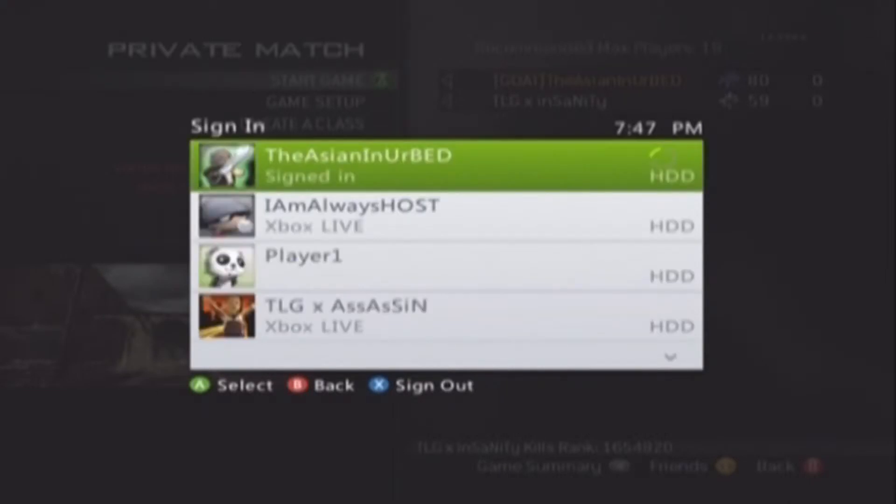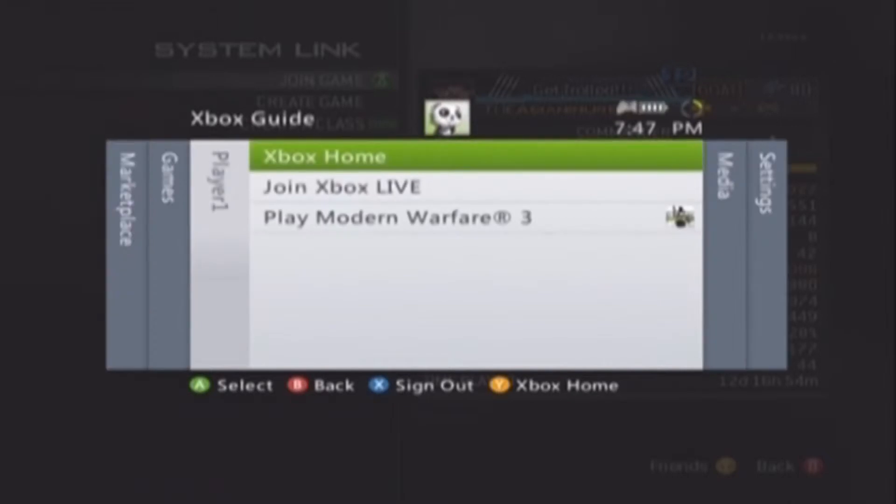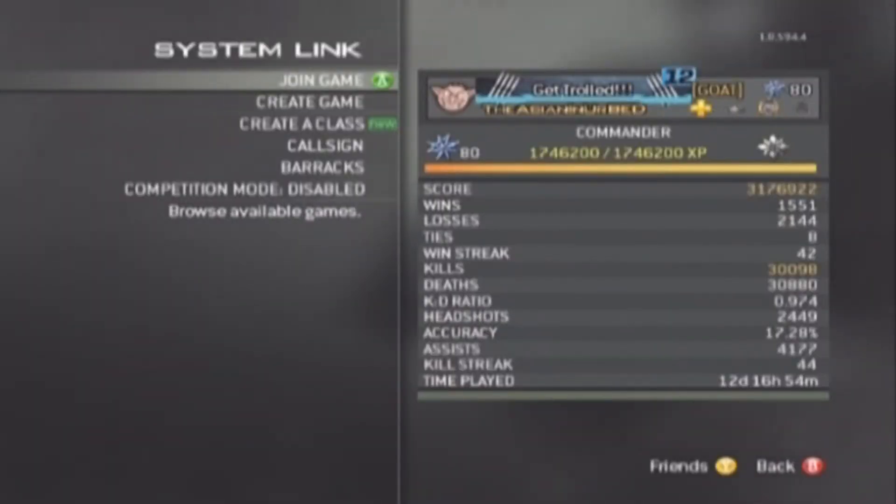Then just go to private match and invite your friend, and give them some time to join. Once they're in, sign in on your second controller — it doesn't have to have Xbox Live, it could be a guest or anything. As you can see, my player one doesn't have it. It should switch to system link, so just click B out of that.